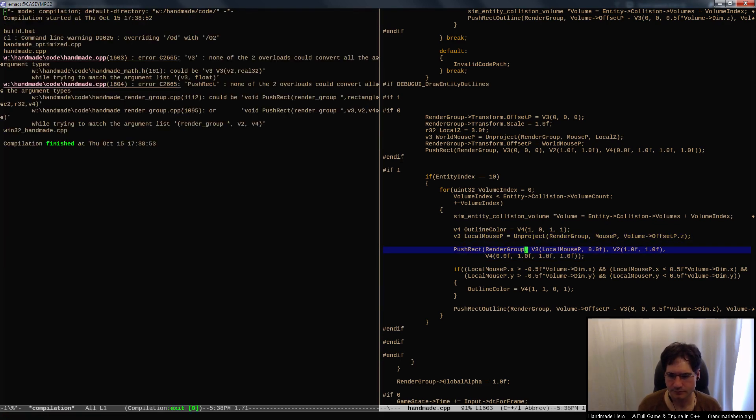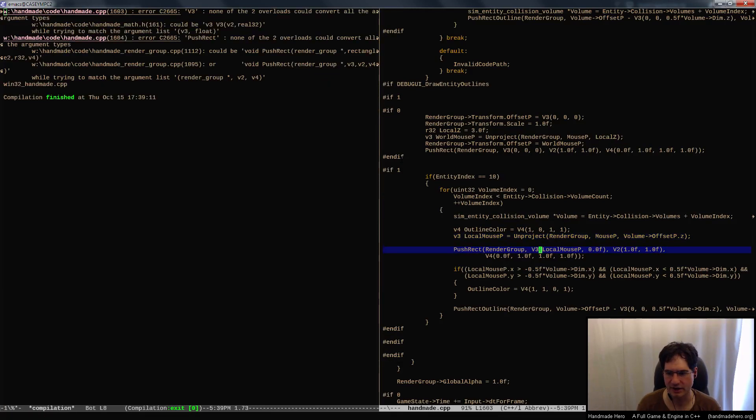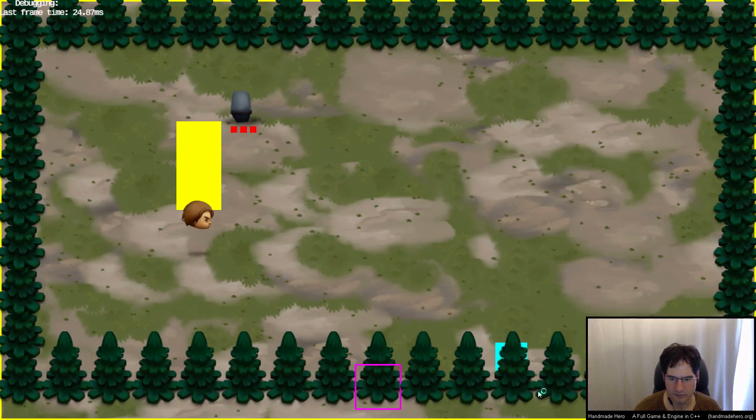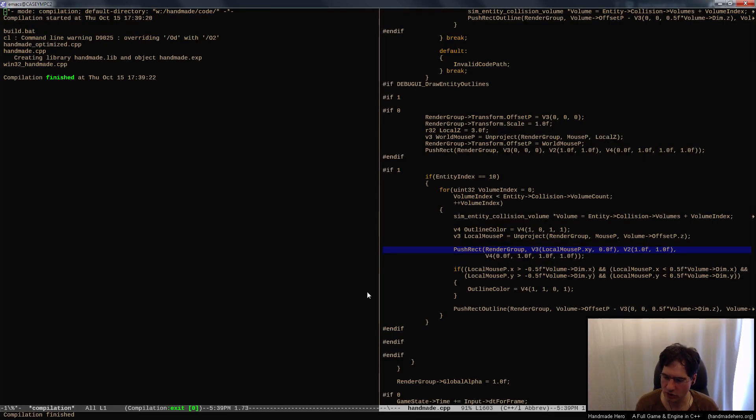I want to do one more thing with the unproject that I was just thinking of. So let's do that in a second. There's our unprojected thing and it's a little bit off. You can see that the scale is a little bit off - not quite right for the mouse - but it's pretty close. We're pretty close to being correct for that back projection.